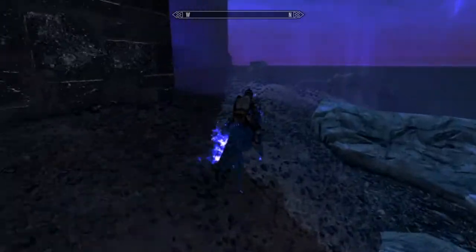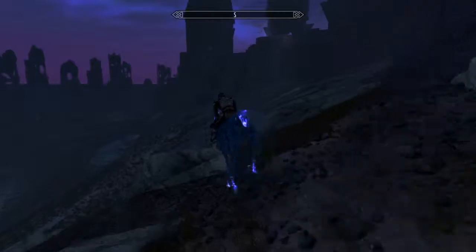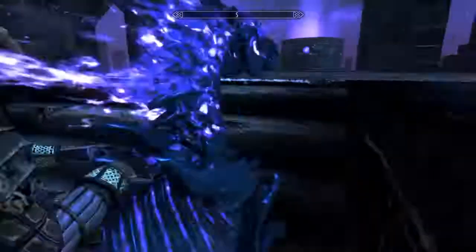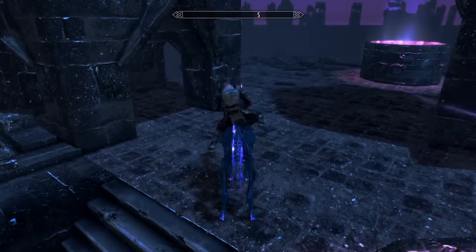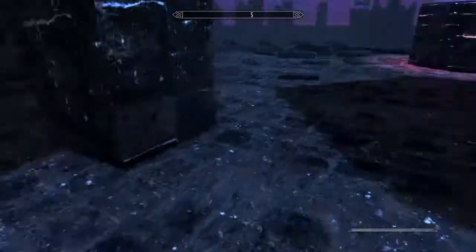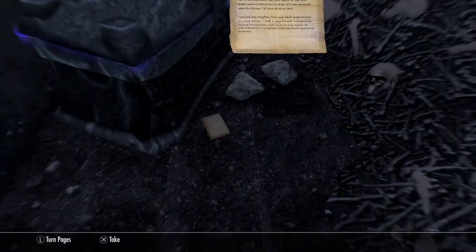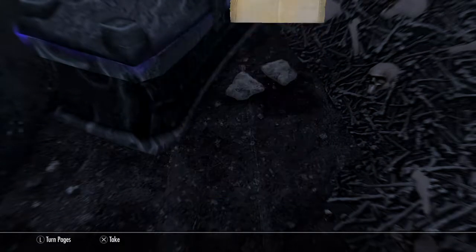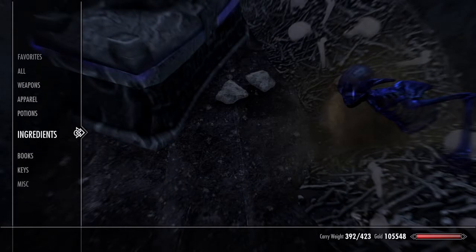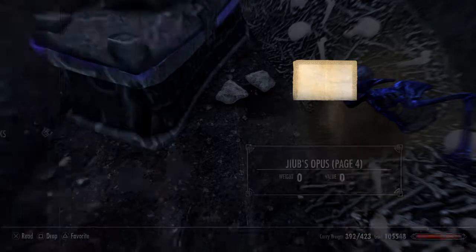So I go to the back — I'm guessing this is what it means by the back. I'm going to hop off, re-equip my sword. Right and left high doorways, go up the side to the right — there's the page! Page four is done. So now we just need pages seven and nine — we've got one, two, three, four, five, six, eight, and ten.